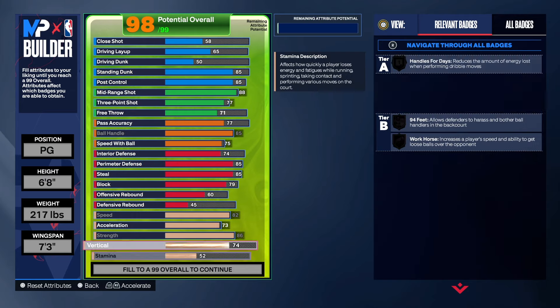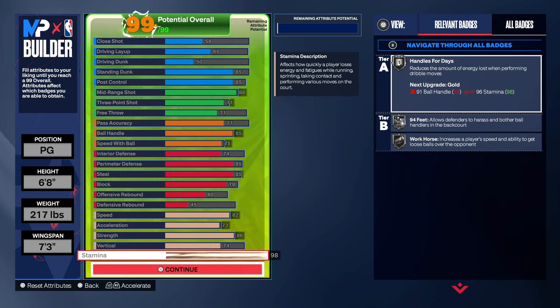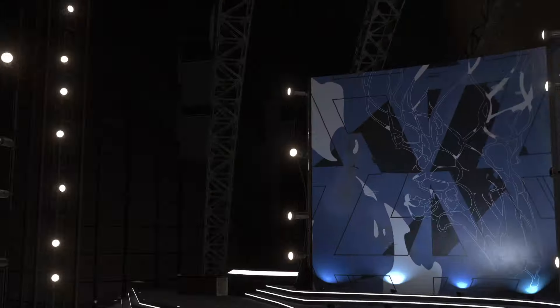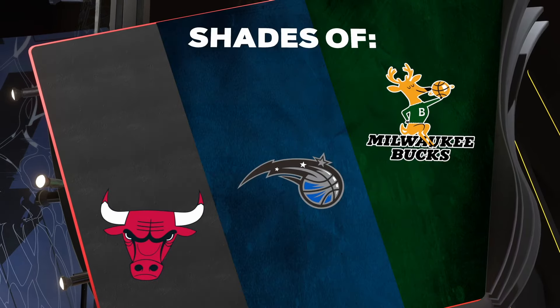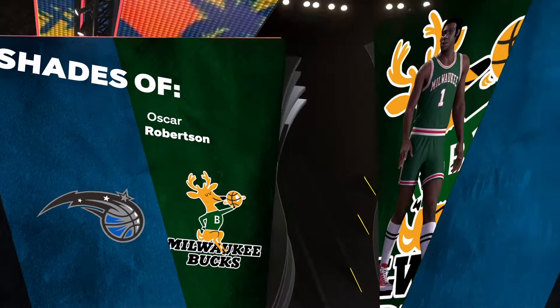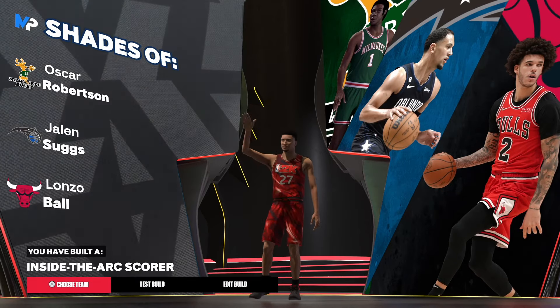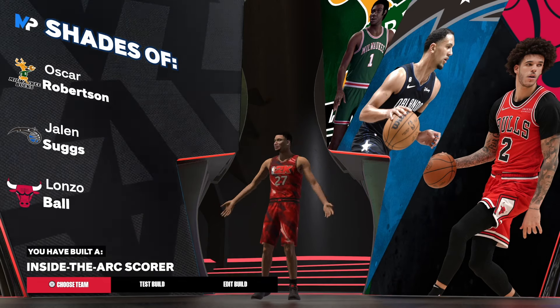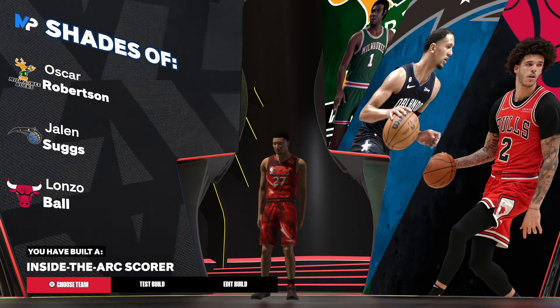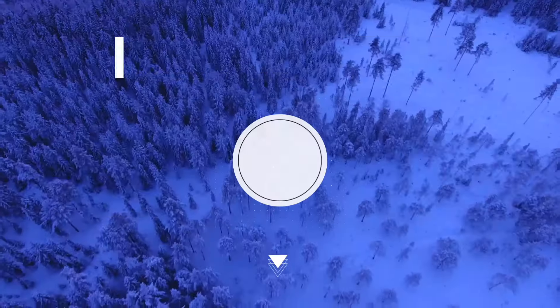Stats recap: speed 82, acceleration 73, strength 86, vertical 74 — and the rest is on screen. Now let's get into the badge shades. We do have shades of Oscar Robertson, the Big O. We got Jaylen Suggs and we got Alonzo Ball. The build name is 'The Infamous Rare Catfish Inside the Arc Scorer.' Make sure you like the video, share the video, subscribe to the channel — I'm out of here.